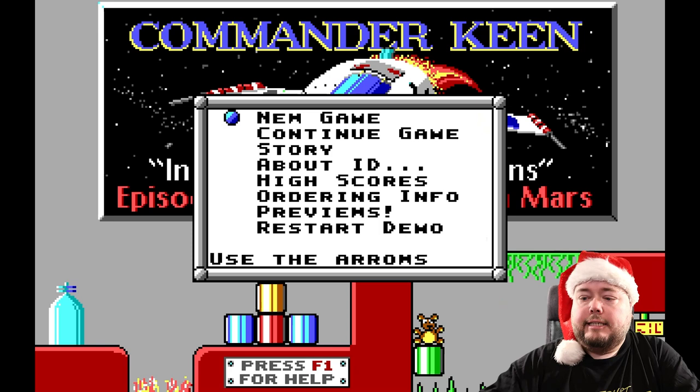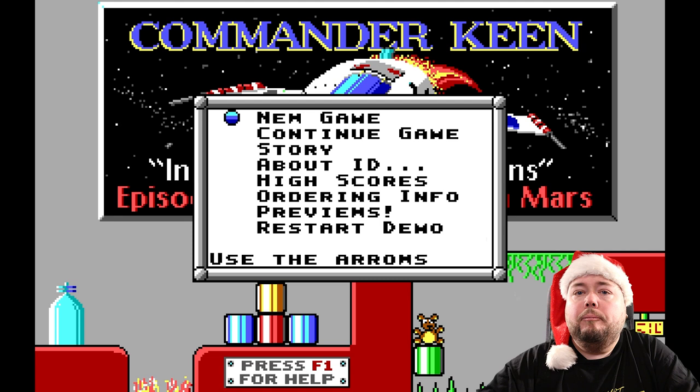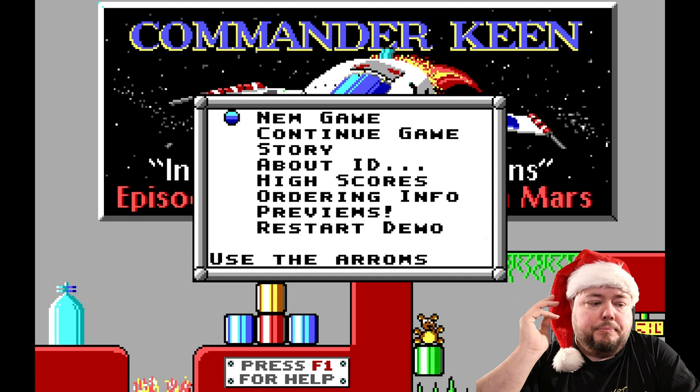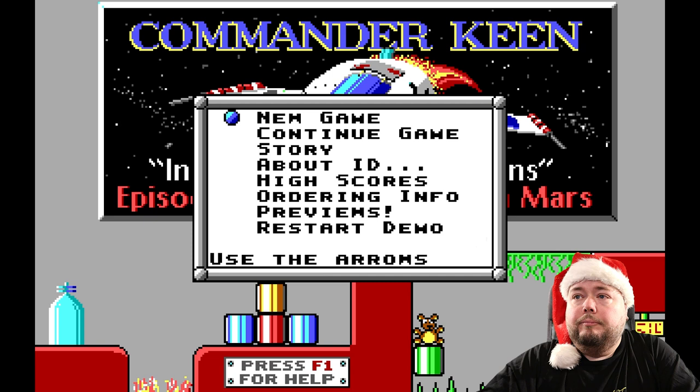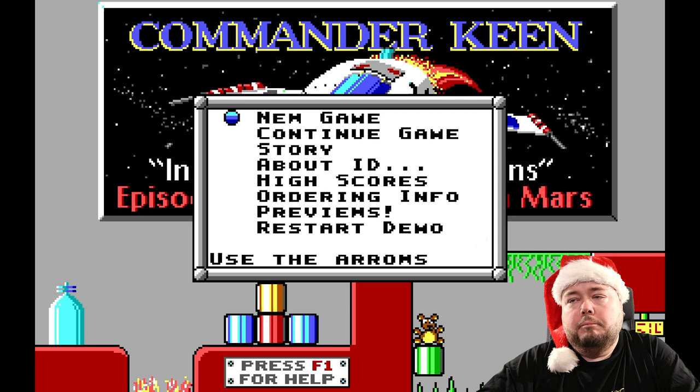As I said, Commander Keen — I don't know if it was the first, but it's credited as being the first side-scroller on the PC platform. The company behind it, ID Software, became famous for creating that and made a lot of games based on that engine. Commander Keen was the first, and I actually played Duke Nukem a few days ago — that was another one. But let's have a quick look.